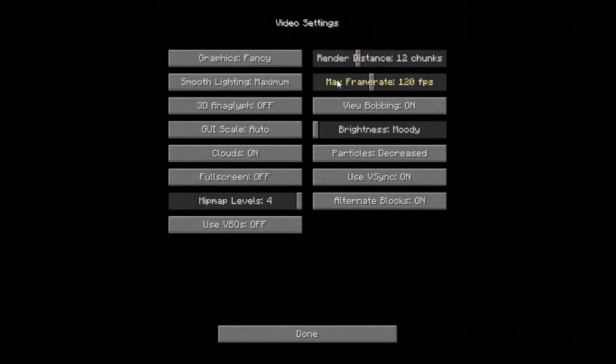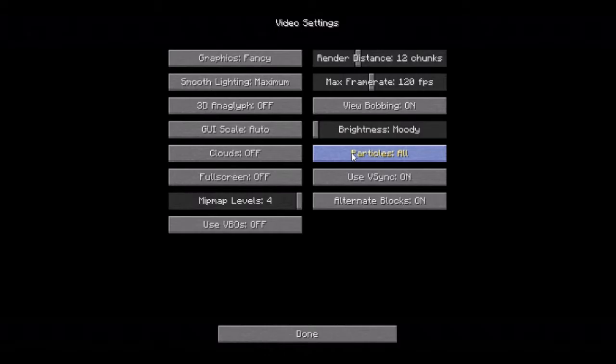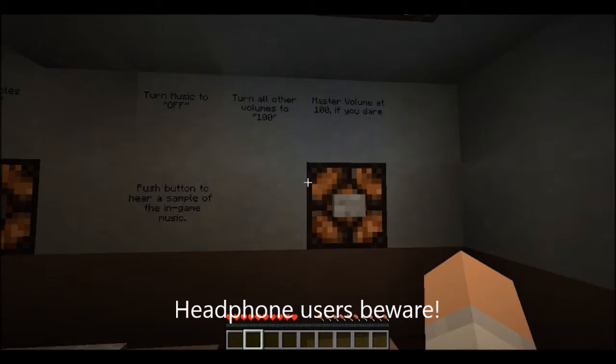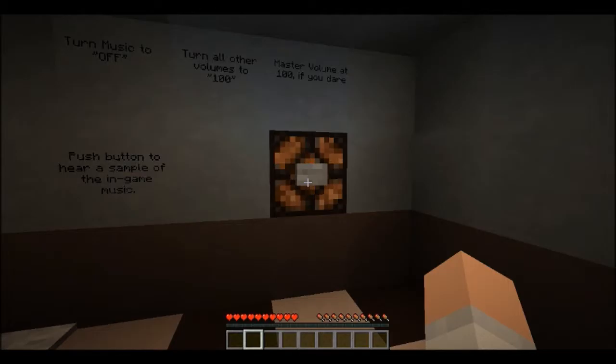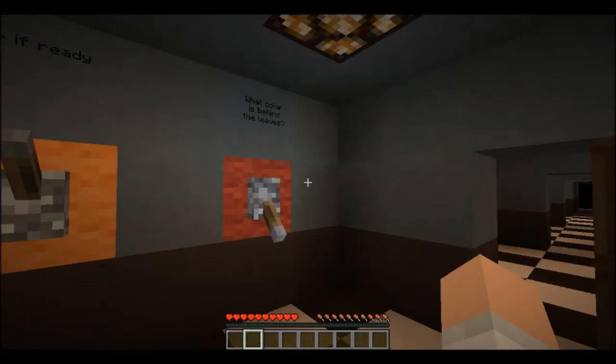Spawn zombie. Yo man, what's up? Press if on normal. Video settings test — this is starting to get a little drastic. Change graphics to fancy. They are fancy. Turn off clouds. Clouds are off. Turn particles to all. Turn music to off. Turn all volumes to 100%. Master volume at 100% if you dare. Dude, I dare. That is what I live for.